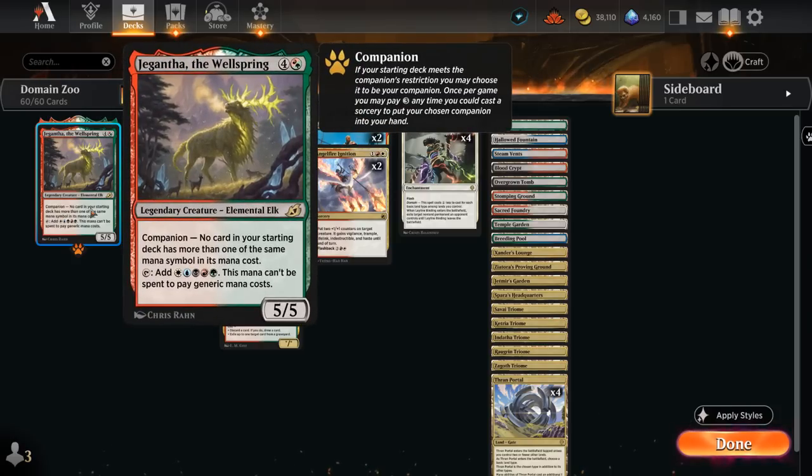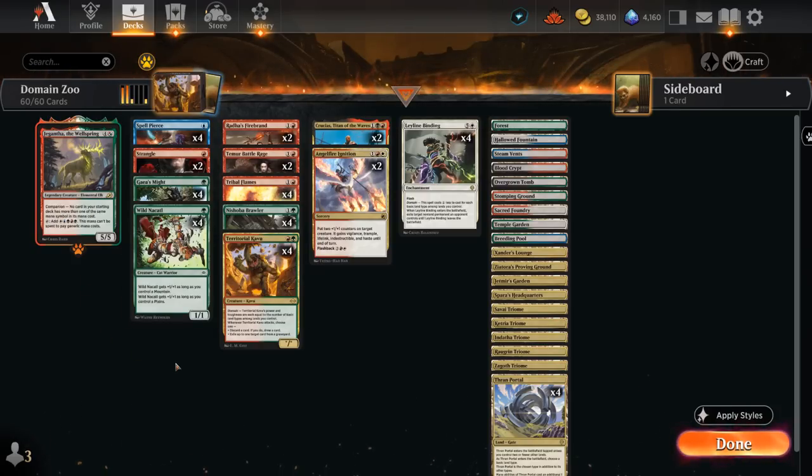And then we also get to play with Jegantha, the Wellspring as our companion. So yeah, that's our deck — now let's jump into some games and see how it does.